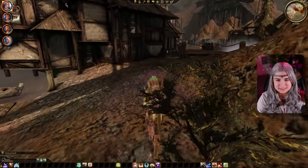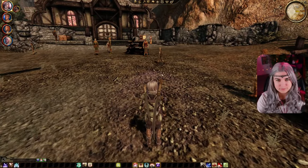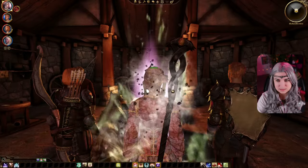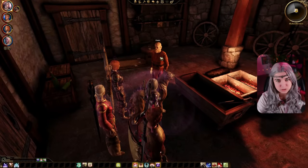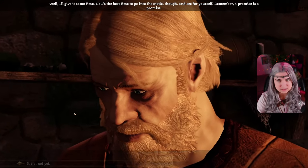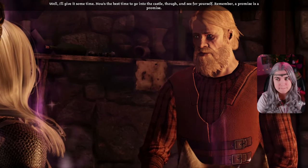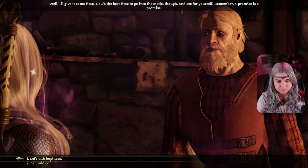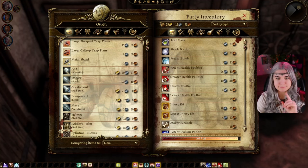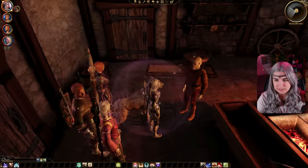Let's go to the smithy and then to the Chantry. Horror awaits those who perish outside of the Maker's forgiveness. Did you survive? Good to see you in one piece. Do you have news of Elena yet? Not yet — I'll give it some time. Now's the best time to go into the castle and see for yourself. Remember, a promise is a promise. Let's talk business — you can send me stuff. I sold some things and I am quite happy about it.